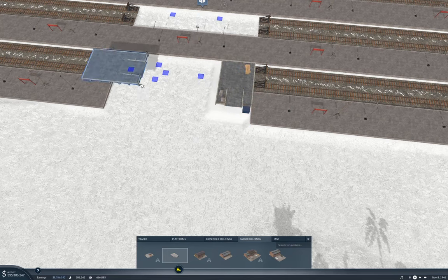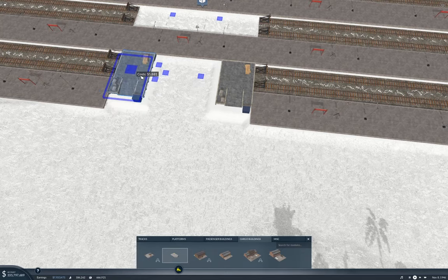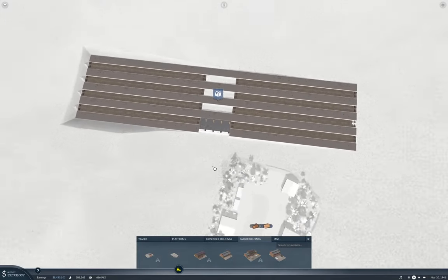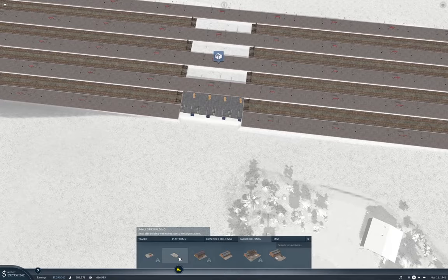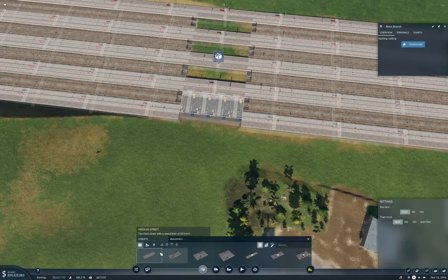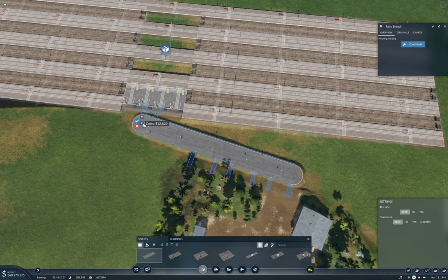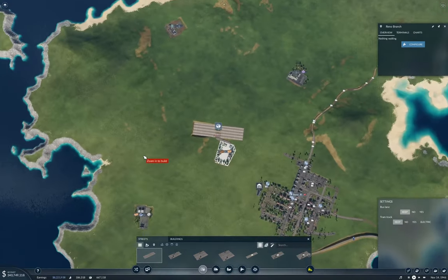I'm going to do that, and just for kicks I'll fill that in. We're not going to have a through track there. The reason I'm doing that is so that I can go ahead with streets — we have tendrils.